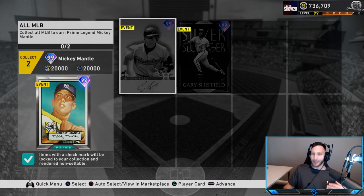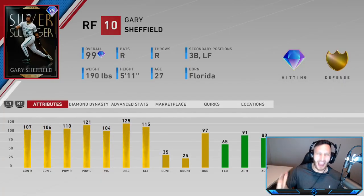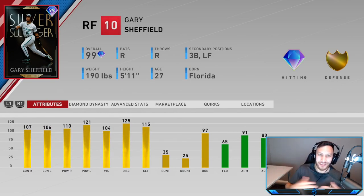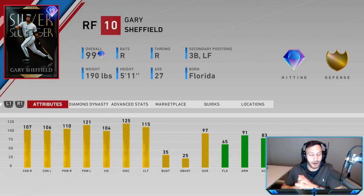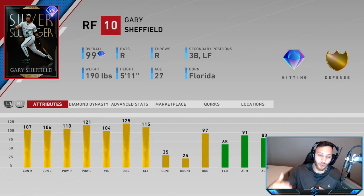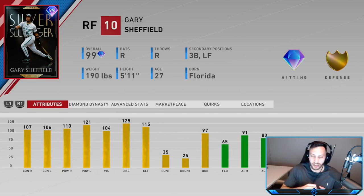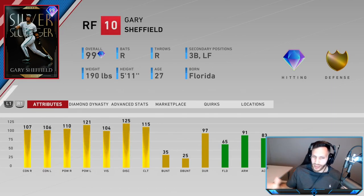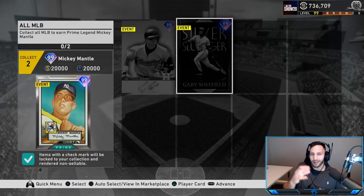And then we got Gary Sheffield looking clean in the Florida Marlins jerseys. You guys know I'm a Marlins fan so I'm so happy we have a 99 overall this early in the game. He plays right field but his secondary positions are third base and left field. He may be the best pure hitter in the game right now - 107 contact versus righties, 106 versus lefties, 110 power versus righties, 121 versus lefties, 104 vision, 65 fielding, 91 arm strength, 80 accuracy, 82 reaction. His fielding is a little low but he'll make up for it with the bat, and his speed's not bad at 71.